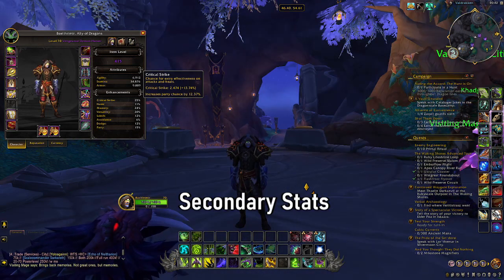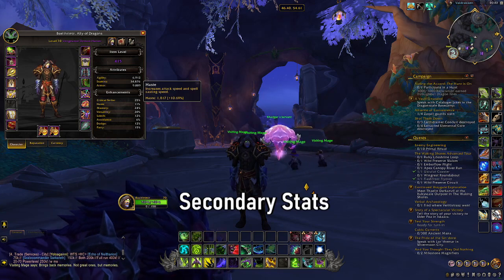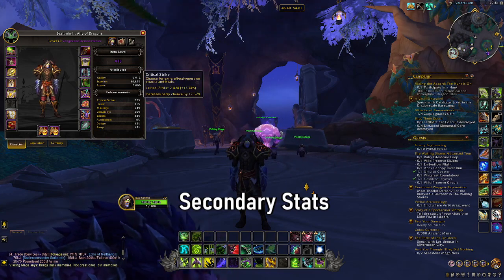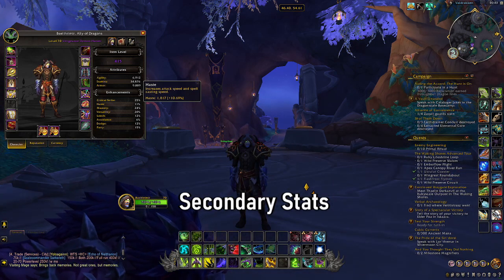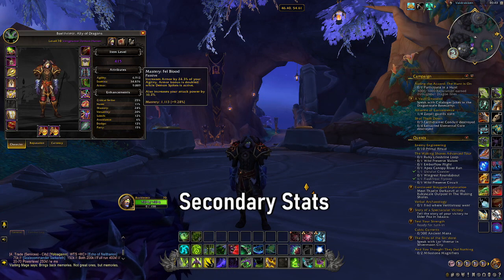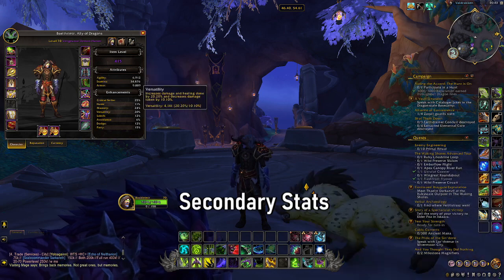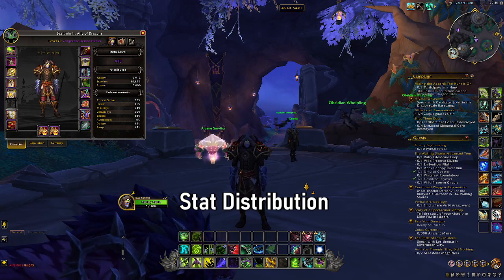Although stat distributions have what's called diminishing returns — meaning the more of a stat you gain, the less effect you'll get from it — these stats can drastically change your gameplay style. A great example is fire mage, whereby crit striking, same as with enhancement shaman, can dramatically change how your rotations play out.